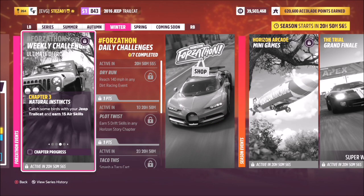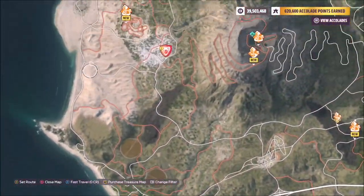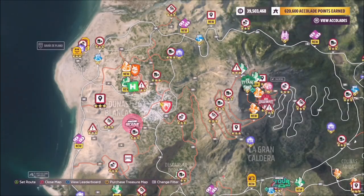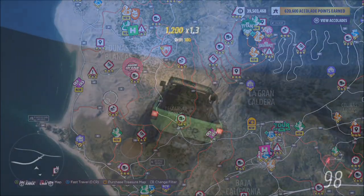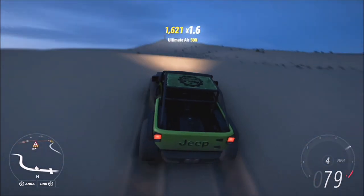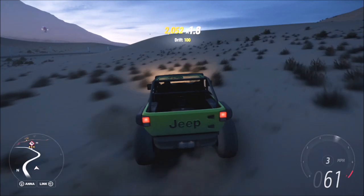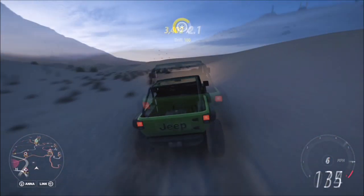The next challenge wants you to earn a total of 15 air skills, which is super easy and won't take that long. To do this, I recommend heading over to the dunes on the left-hand side of the map. There are plenty of locations to get air skills, but dunes equal jumps, and that's why I've decided to head over here. 15 air skills will probably take you no more than one to two minutes.